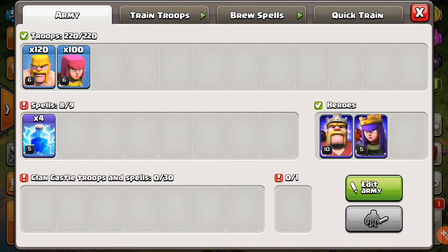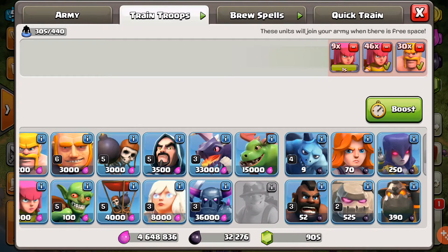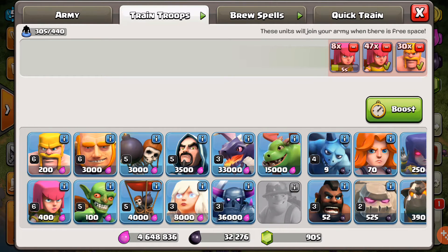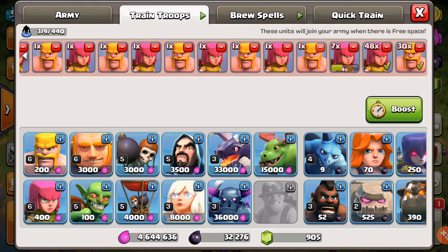This one is the spell and this one is the troops. The other one — spells and train troops — so we have our barge done. Look at it, it's actually finishing our army. We go in and keep doing it; these units will join your army when the space is free, so we could actually train up much more.